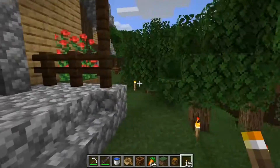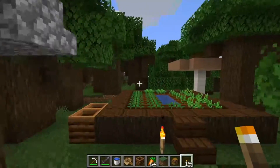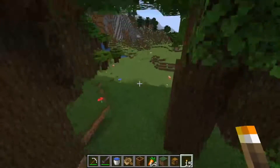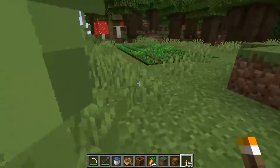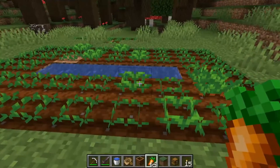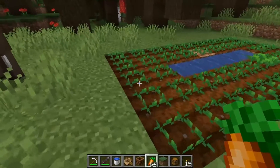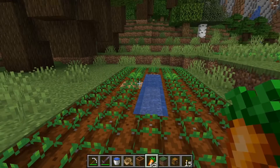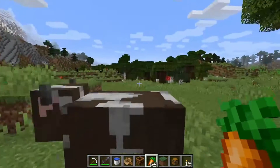Once this area is lit and safe and you've fenced cliffs so they can't fall down holes, you need to start a farm nearby. At the beginning you usually need to manually breed, so make sure you bring some carrots or potatoes. Start a farm nearby the village, but in an area where the farmer can't access it, because otherwise they're going to take your carrots.